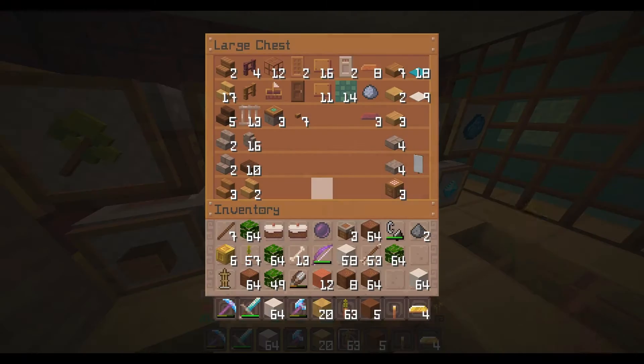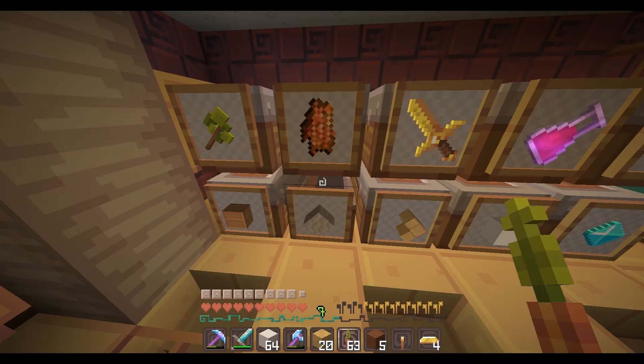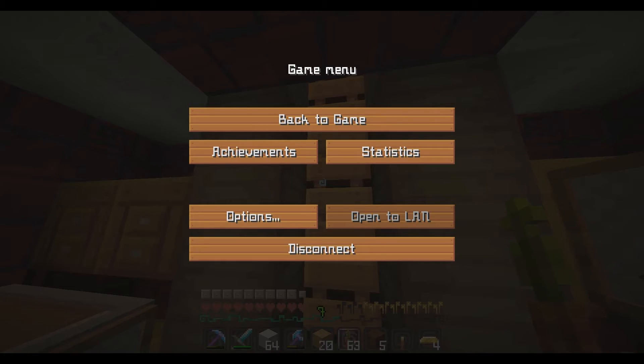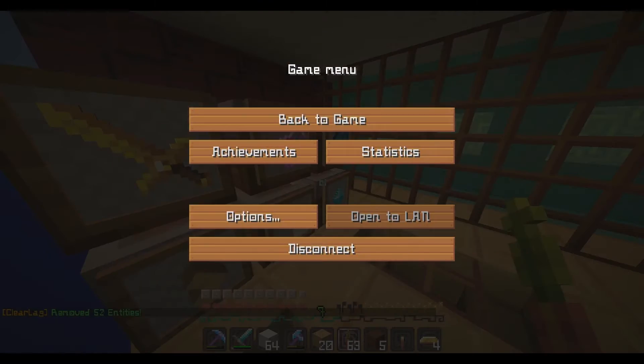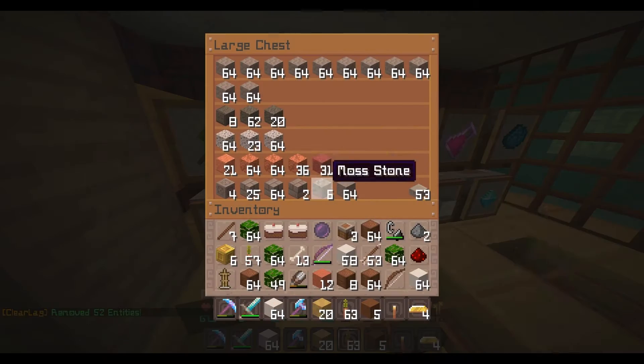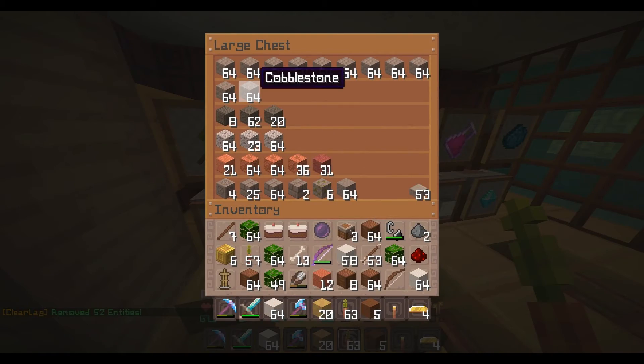I wonder if I have any dispensers? Probably not. Actually I'll make some right now. Okay, redstone and cobblestone which I do not have. Wow, I'm surprised.